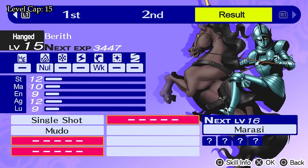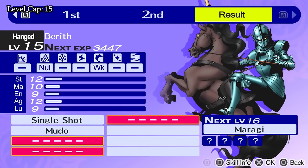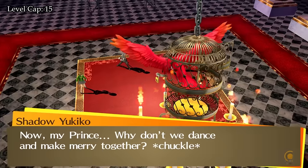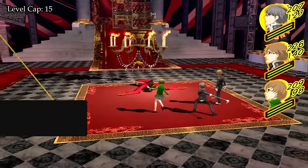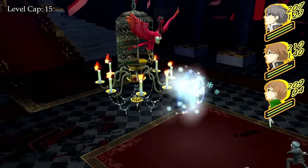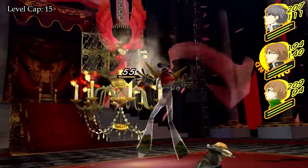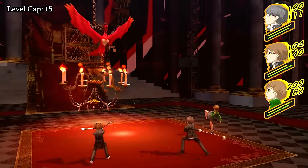We return to the Velvet Room to fuse a Berith, another persona with fire immunity. Due to the higher level I wanted to go with Berith over Senri, but during fusion I noticed that Berith can't inherit any elemental spells, so overall Senri is probably still the better choice. With that, we head into the first big boss battle against Shadow Yukiko, with Nuz and Yosuke at level 15 and Chie at 14. We open up the fight casting Bufu with both Nuz and Chie and follow up with an all-out attack for maximum damage.